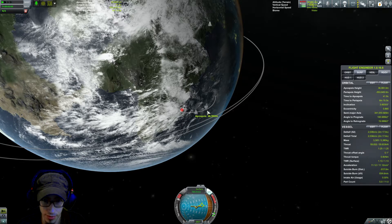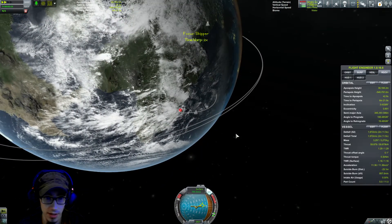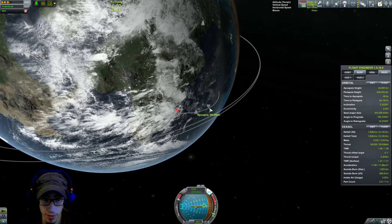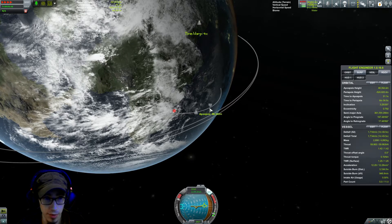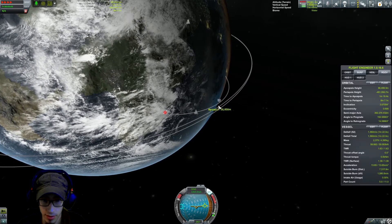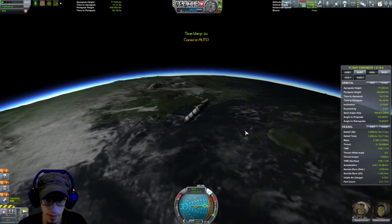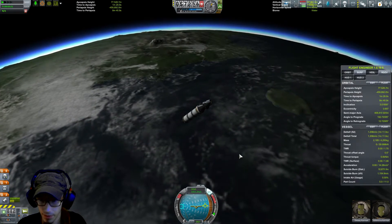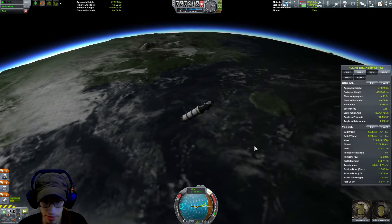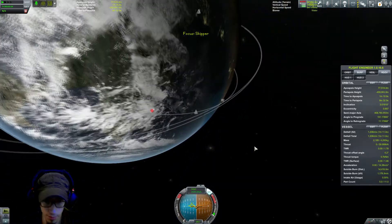Getting a little bit slow there. Let's just time-accelerate a little bit. Reached 75 kilometers — stop it. We have half of our fuel left — 1200 delta V. That's much better than last time. We have twice as much delta V as before, so I think we're going to be okay.